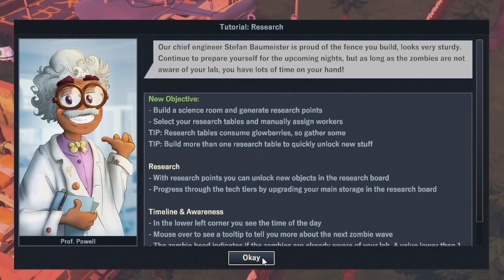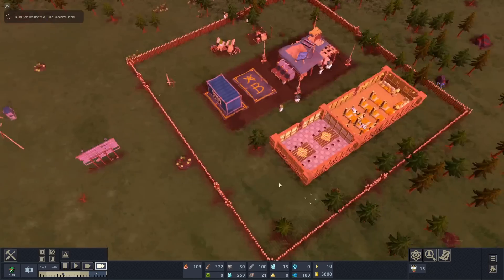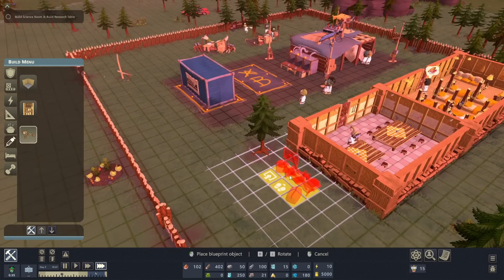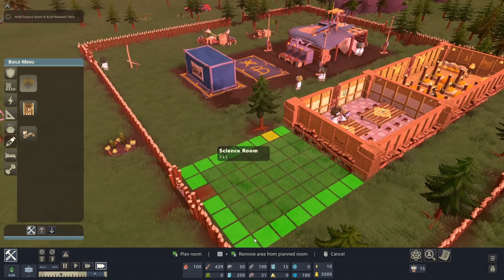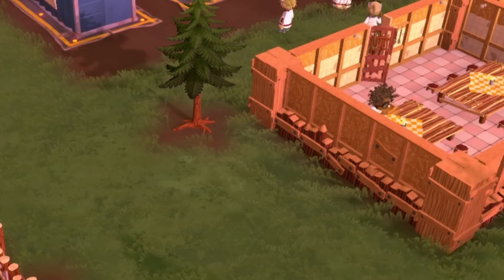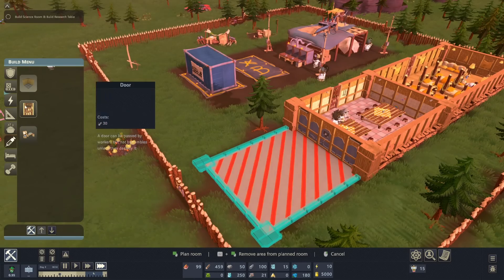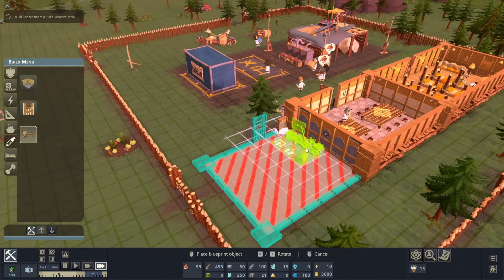Build a science room that generates research points — I can do that. I like research. Let's put it right here. Okay, science room. We have a door, we have science. The research table looks like three by two. So we'll build a wall like such, slap a door, build a science room, select it, build a door, and then put some science-y things in it. I feel like two might be enough.